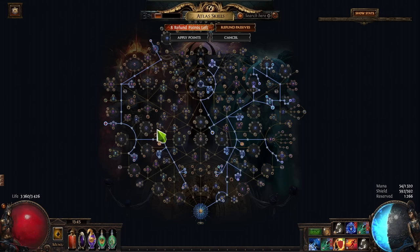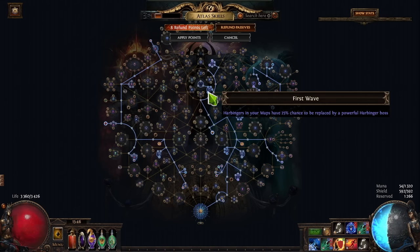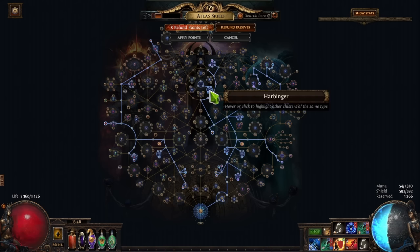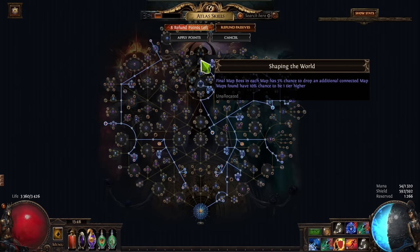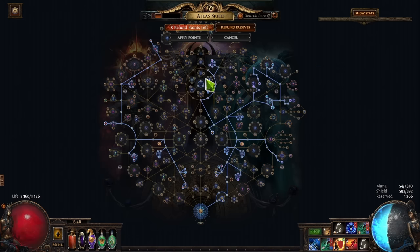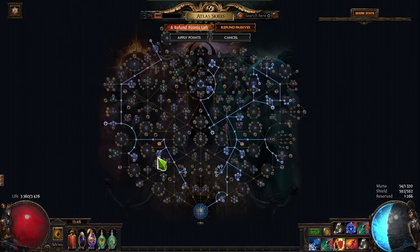Builds with ignite prolif, great coverage — things like tornado shot, lightning arrow. Anything with explode is going to do very very well with harbys. I'm also running some map sustain — a bunch of shapings — and I'm selling. I over-sustain maps like crazy. I'm selling as soon as I fill my entire tab full of mesas and dunes. I got dunes favorited and one mesa favorited, and I'm just selling the stuff I'm over-sustaining.